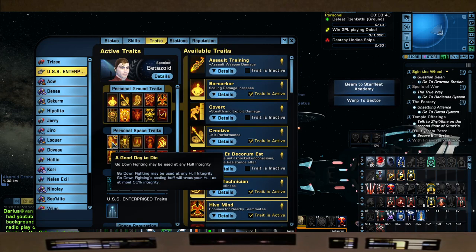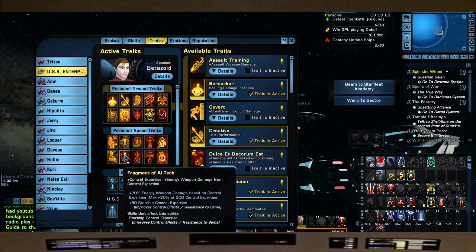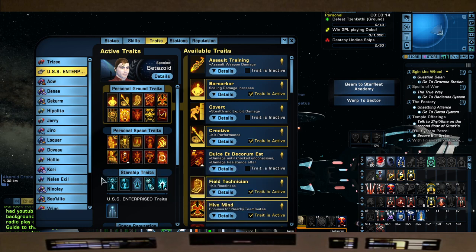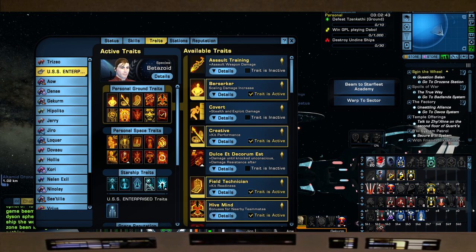For traits we have: A Good Day to Die, Beam Barrage, Superior Beam Training, carrier wave shield hacking — when you activate tractor beam it deals bonus kinetic damage and takes enemy shields offline, fitting the Star Trek theme perfectly — Overpowered Overgunned, Emergency Weapon Cycle, Entwined Tactical Matrices, and Universal Designs.